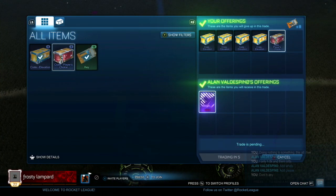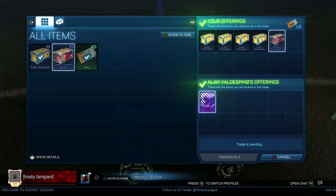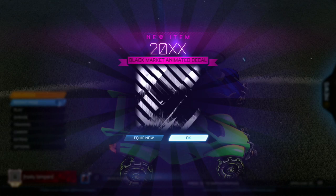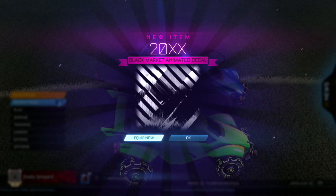For the first black market trade of the series I gave this guy eight keys, four elevation crates and a PCC crate for a 20XX. Looking back at this trade I think I could have got the 20XX without putting the crates in, but at least I didn't lose as much profit as I could have done.